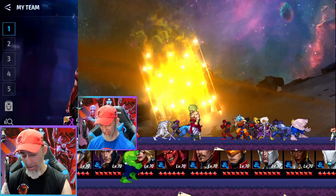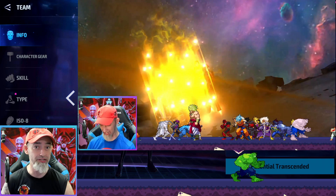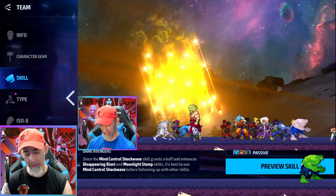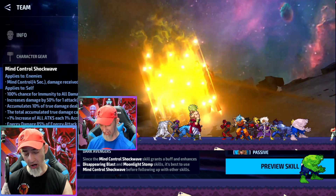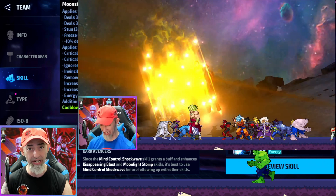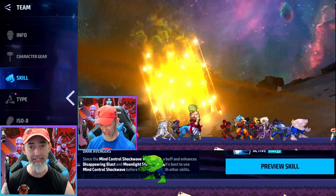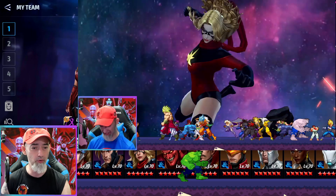That's Moonstone for you — she's freaking insane for one-shots. She's also insane in Danger Room against Magneto right now, and she's the number one character for these one-shots. That's mainly due to how she plays: she gets all her buffs at once — damage accumulation, the big attack buff, the heal, the awakened skill that can be canceled immediately. She may have been replaced in ABX by Mephisto, but she's still the one-shot queen.